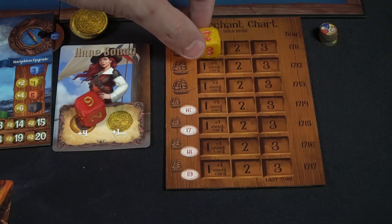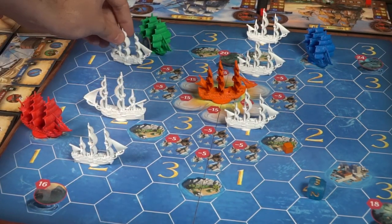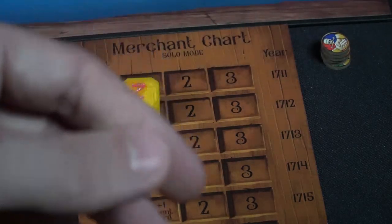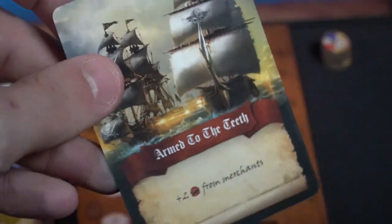Rogue Seas is played in turns, phases, and rounds. On a player's turn, they roll their die, move to a location, and take an action. After each player has done that, it moves to the next phase. When a phase advances, the merchant ships move from their current number to the next phase number — one, two, or three. After three phases, it's the end of round, where you draw a special event card that lasts for the next full round of play.